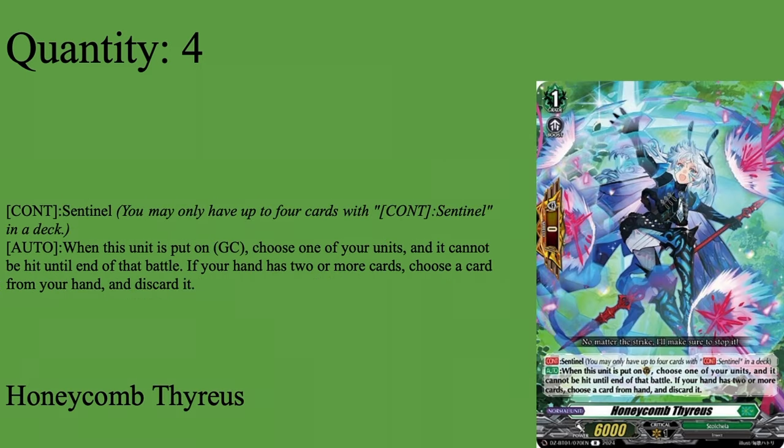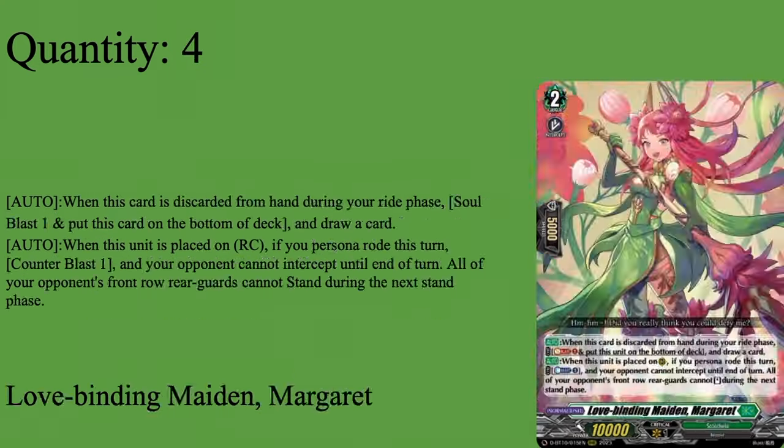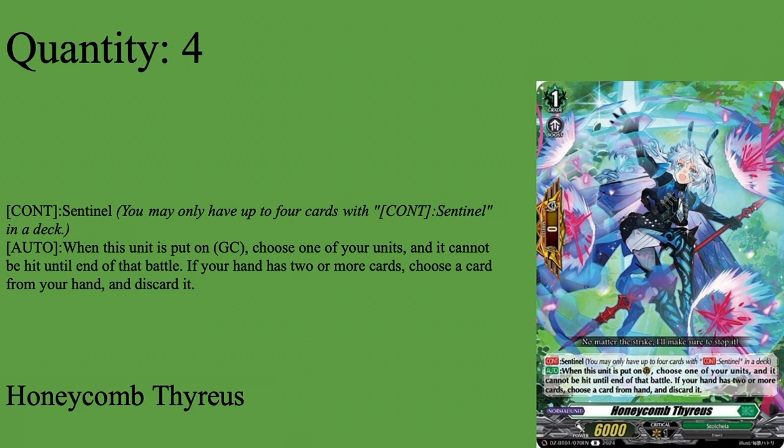Then we have 4 copies of Honeycomb Thyress — Grade 1 Boost, 0 Shield, 7k power on Guard Circle. Choose one unit: it cannot be hit until the battle. If your hand has two or more cards, you choose a card from hand — it's guarded. It's a standard PG. Basically if this is the only card and your hand puts it on Guard Circle, you don't have to discard one — it's great. You can play it defensively, and then when your opponent eventually counter-attacks, throw this down, give them the middle finger, you're safe. You can make it Planet Prevent Dragon, Custodial Dragon — ultimately all of them have the same skill. I choose Thyress because A, it's the PG I run for Zorga, and B, it's the PG that came out with the release of DZ, so it's an obligation to run Thyress here.